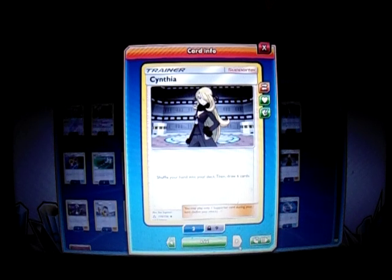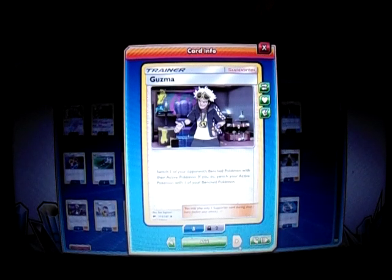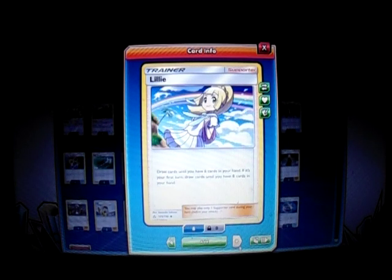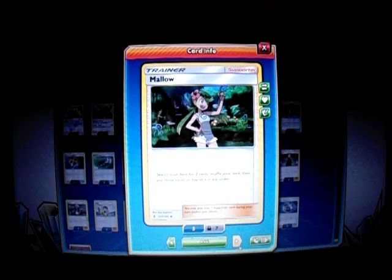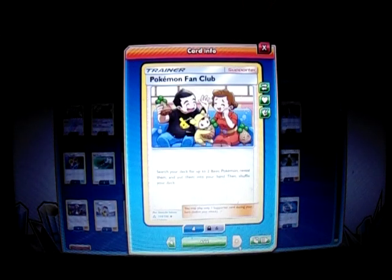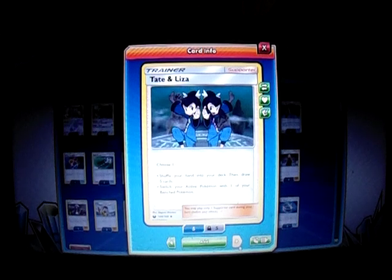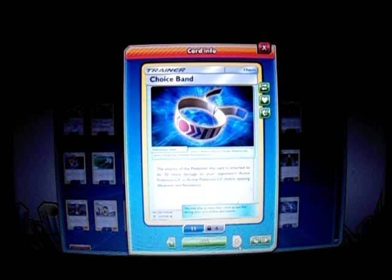Two Guzma to switch our Pokemon and get key knockouts. Two Judge to limit our opponent's resources. One Lillie to draw to six, good on the first turn. One Mallow — search your deck for two cards and put them on top in any order — so we can search for two Fire Energies and put them on top, allowing multiple Mercargo GX's to use their Crushing Charge abilities. One Pokemon Fan Club to search for two basic Pokemon. One Cynthia for draws. Two Acerola to switch high retreat Pokemon. Three Choice Bands to boost damage against EX and GX Pokemon by 30. We round it out with twelve Fire Energy.